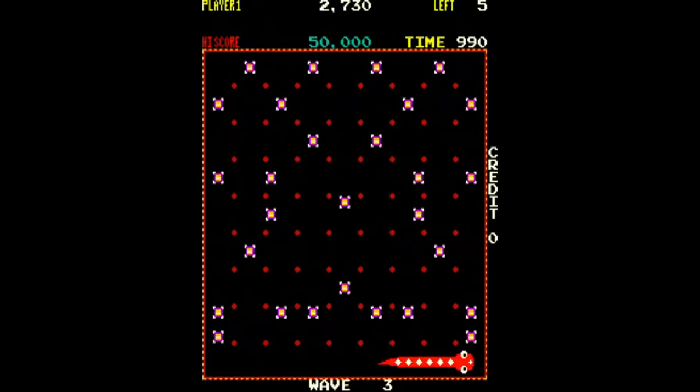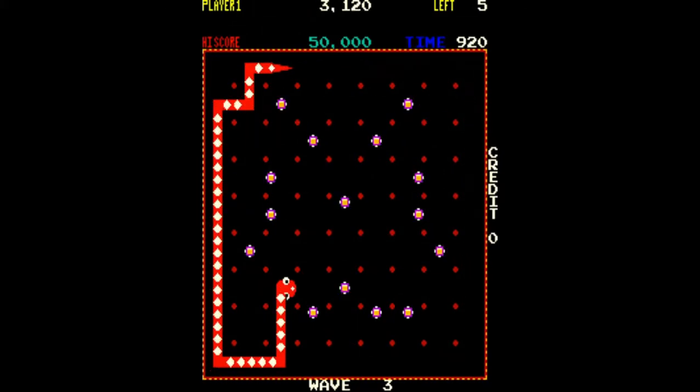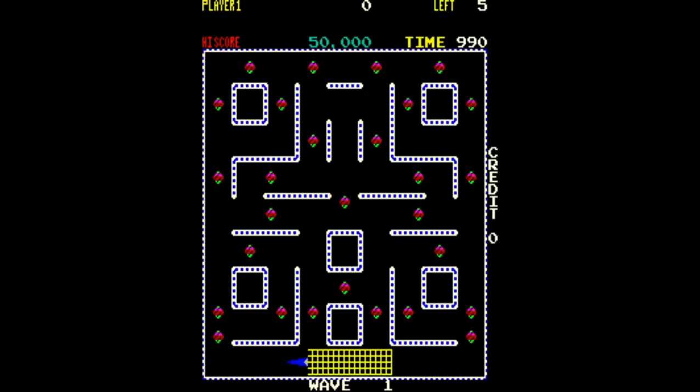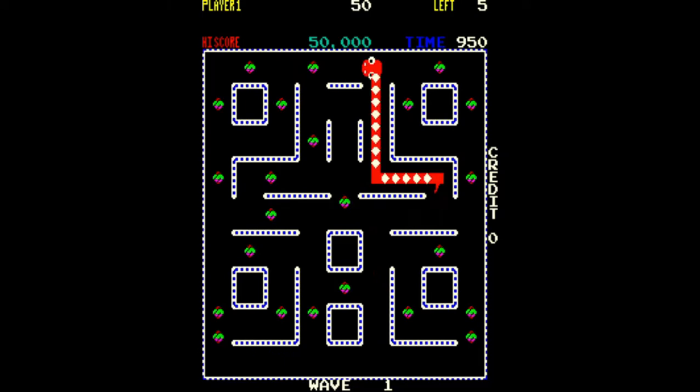Every third level you face a maze with no walls, just posts to maneuver around, so you need to be more careful when making turns. In this game there are no enemies other than yourself, so basically you are your own enemy.